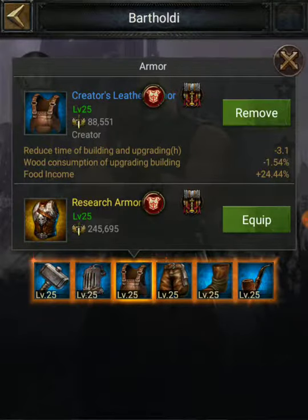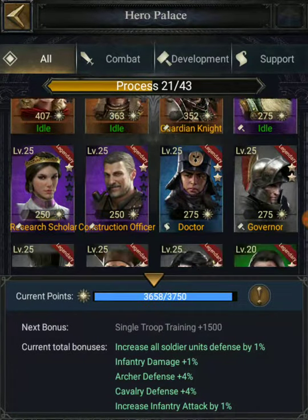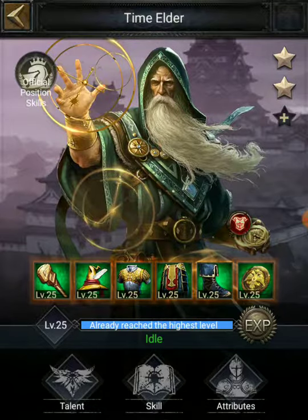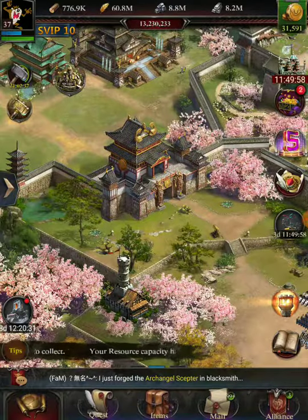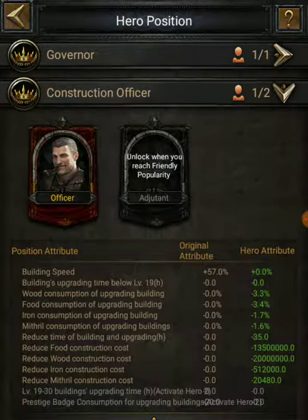I also bought a creator equipment set — for five bucks I got a blue creator set. It gives an additional reduction in iron and mithril costs, and the individual attributes reduce construction time — very similar to the time elder I already have. I still have the time elder but can't assign him to my wall yet because I need to increase my popularity to friendly status.